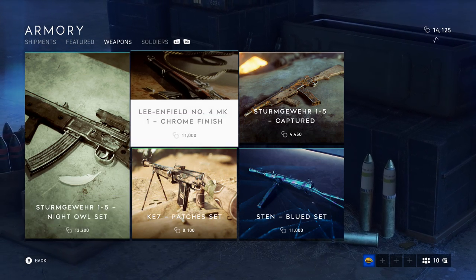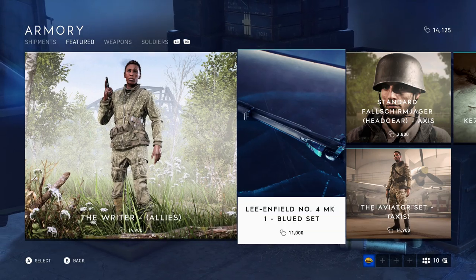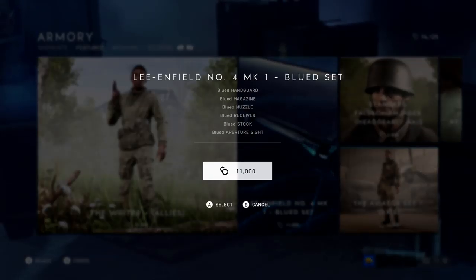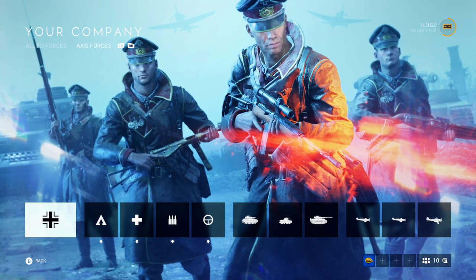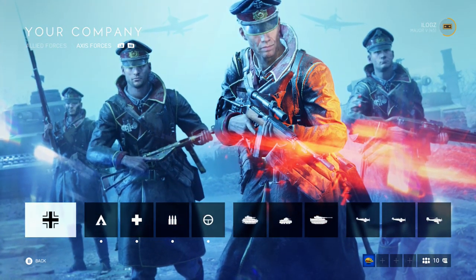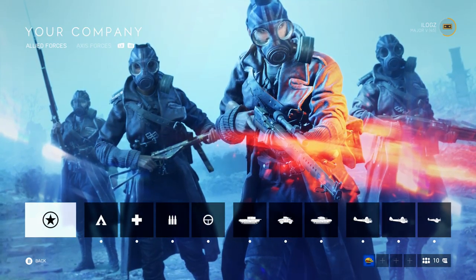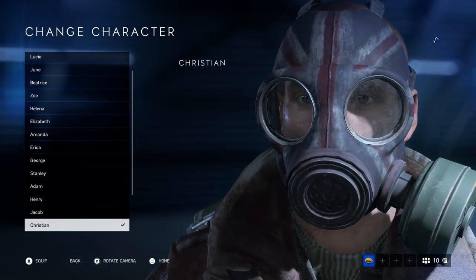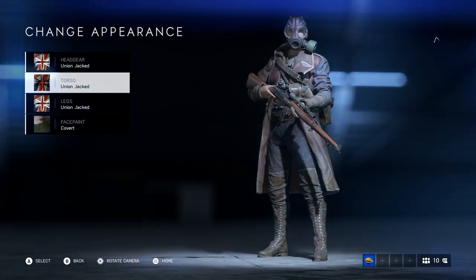I already purchased the Lee Enfield chrome finish, which I'll show you in a second, and I actually wanted to buy the Lee Enfield Blued set — I think it looks pretty cool. I'll buy it right now to show you guys. But this is what you guys wanted to see — this is my current class setup. First of all, I want to show you my skins. I have Axis forces and Allied forces. Let's go through Allied first.